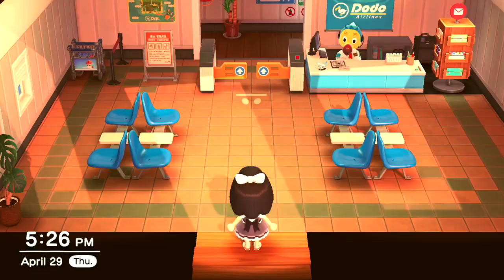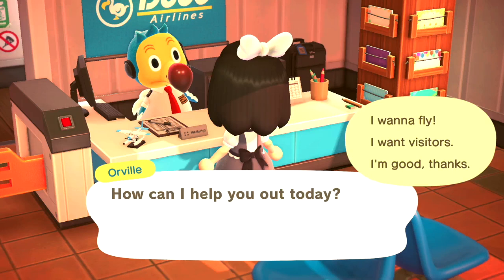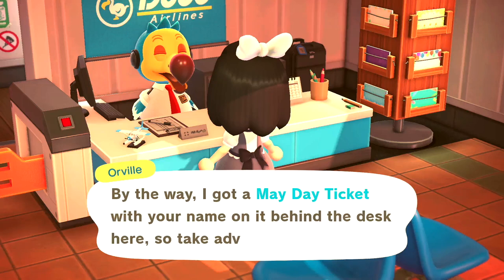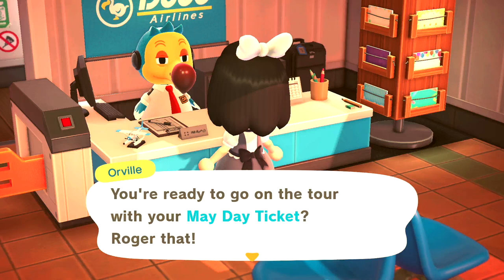So the first thing that you're going to want to do is head to the airport, and then we're going to go ahead and talk to Orville. Once you talk to Orville, you're going to want to press 'I want to fly', and then he's going to give you a couple options and tell you that you have a Mayday ticket reserved, and then you're going to choose 'use Mayday ticket'. Then you're going to go ahead and fly, and I'll meet you guys on the island.